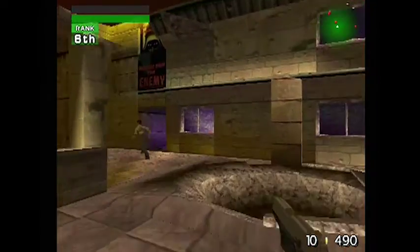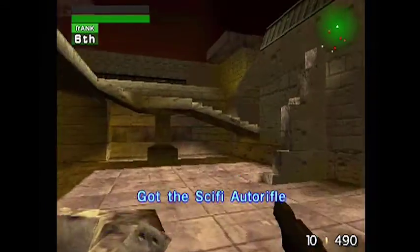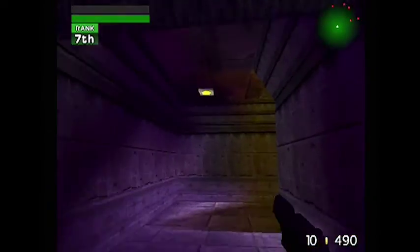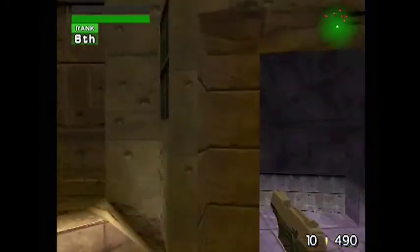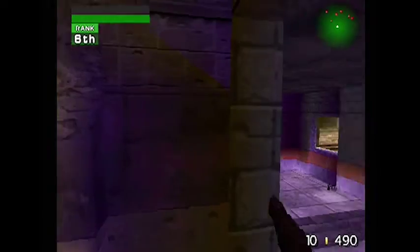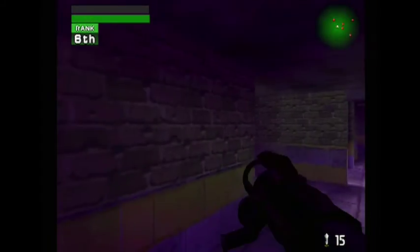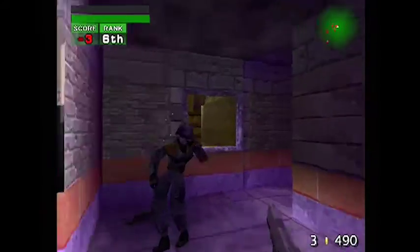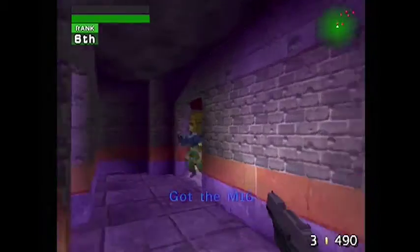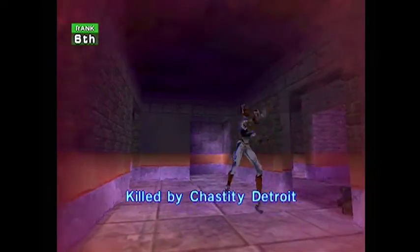She just killed herself — take that Chastity. This is very confusing. This is such a maze, I don't know where I'm going. I'm just going to get away from the rocket launchers, or get one of my own. Prepare to die! My score is minus three. Alright, I think we've seen enough of this map.